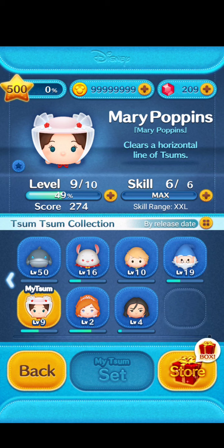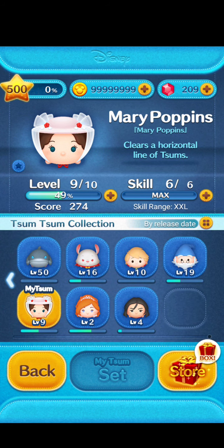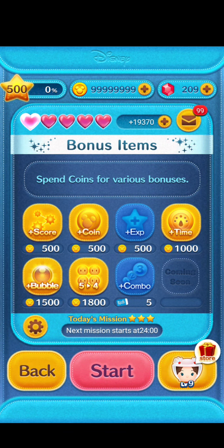Welcome to a Tsum Tsum video. I have April's new collection here. First up is Mary Poppins at skill 6 level 9. Just gonna jump right into this.